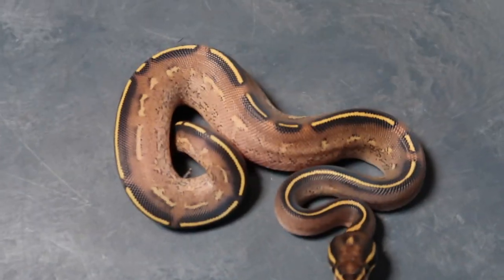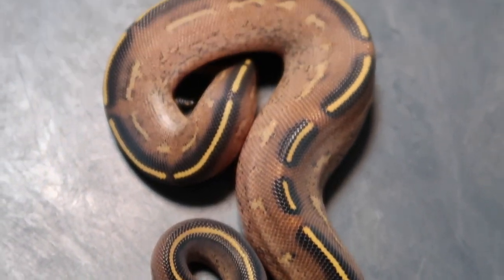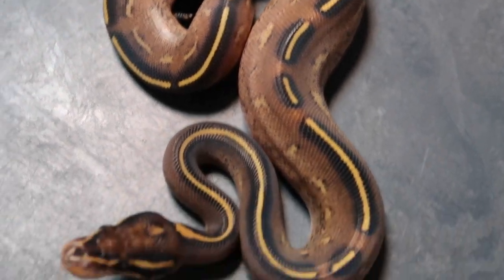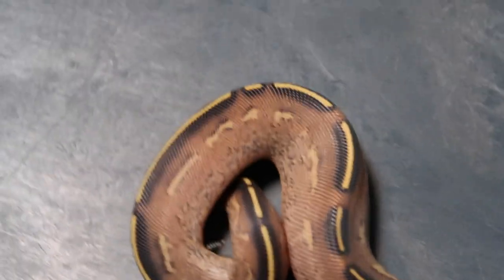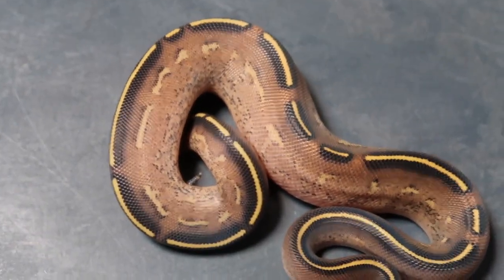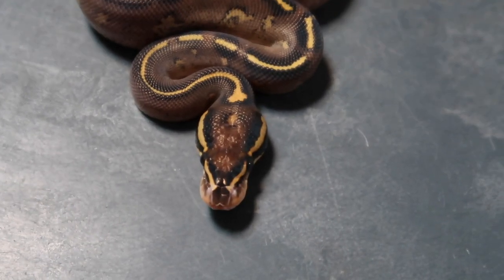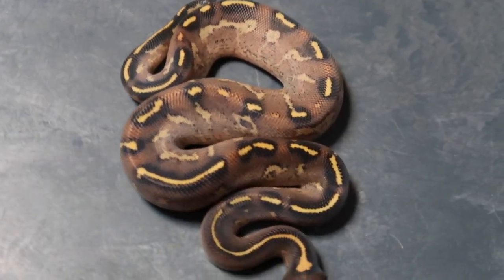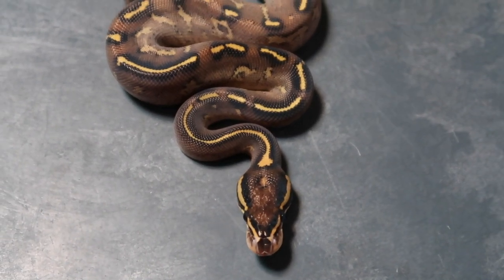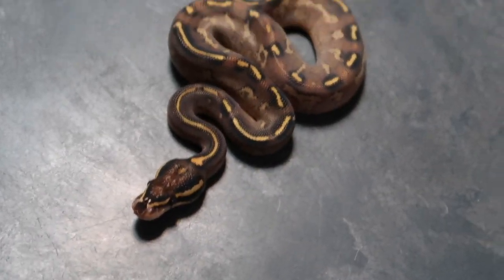So this is what I believe to be a black pastel freeway. As a reminder, the pairing was black pastel ivory bred to an Enchi asphalt. This one here is a female black pastel freeway — most likely she will be for sale. This one I believe to also be a black pastel freeway; this is the male I'm planning on keeping. I wanted to keep one male and one female from this clutch.